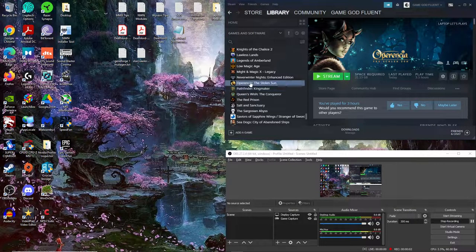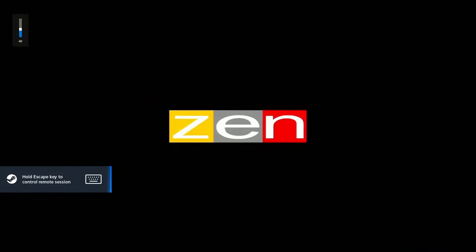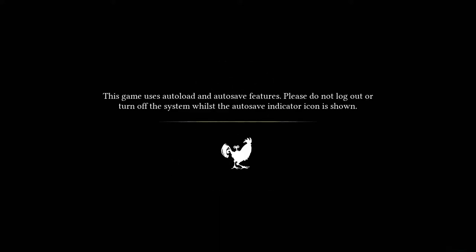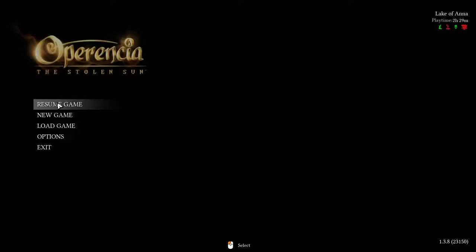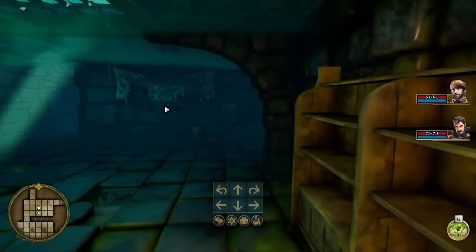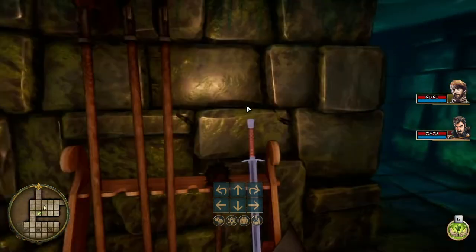Hello everybody, thank you for joining me. This is GameGodFluent bringing you episode 5 of Let's Play Operentia: The Stolen Son. Hope you guys are doing well and ready to see more Operentia. I hope you guys are enjoying the LP — if you've watched it thus far, I really appreciate that. Today we defeated the Frog King, King Breck, and he defeated the dragon for us for some unknown reason that I can't quite grasp. But we're exploring the rest of his castle, which in my opinion should be filled with some loot and goodies.